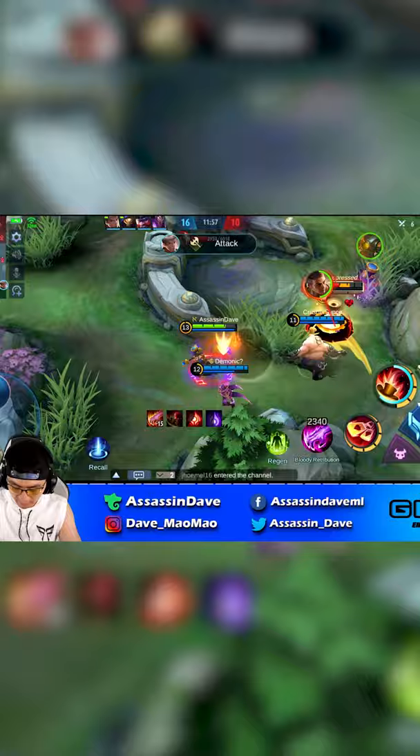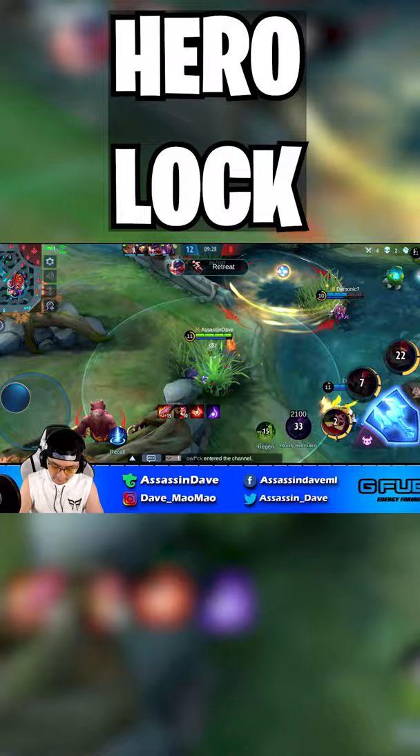Tip 3: Try to avoid tanks when you are using your ultimate in late game, so you can accurately kill the enemy backline.